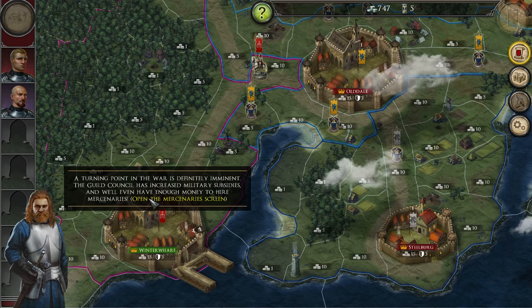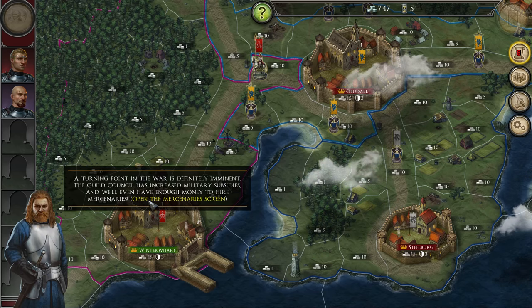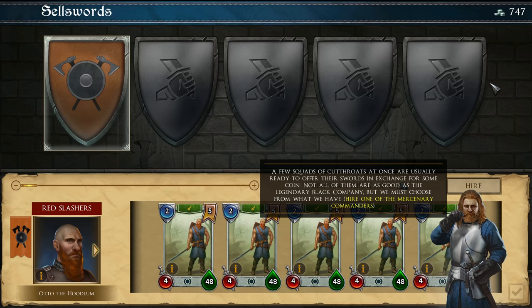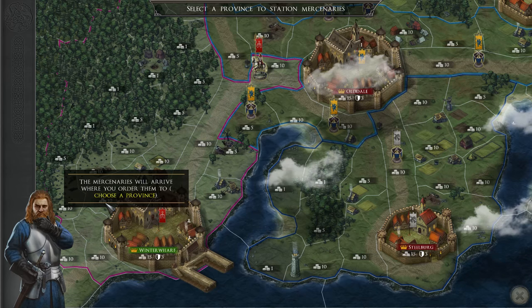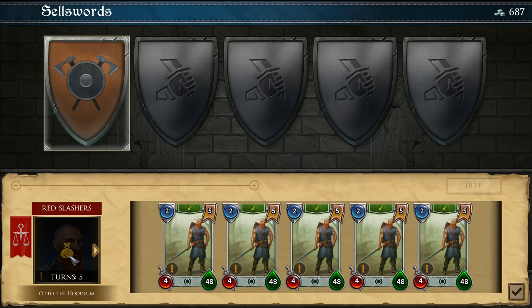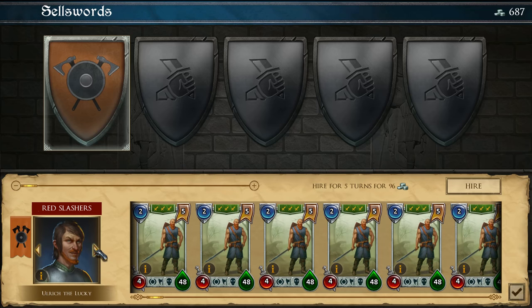Income summary — income changed a bit. We'll even have enough money to hire mercenaries. How do I hire mercenaries? Ready to offer their service in exchange for some coin. Not all of them are as good as the legendary black company, but we must choose from what we have. We have one company available. Let's just click Hire. Choose a province — I'll put them here. Do I have them for five turns or what? Red Slashers — so this is the Red Slashers company, and I can hire more of them through here.